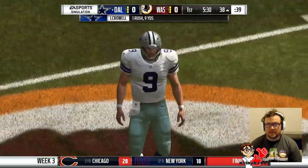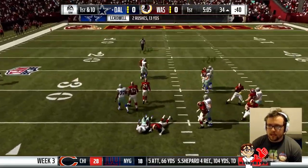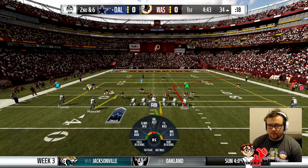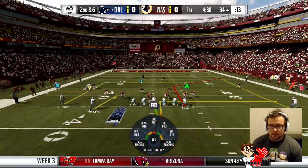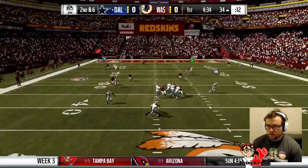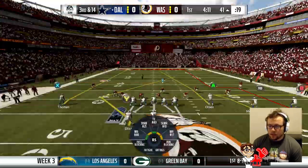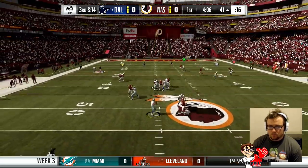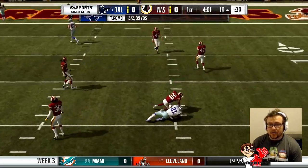Looks more like 9 yards. Maybe we'll pass it this time — this is a bit like a sail play or a flood play. Might even look at hitting Elliott underneath depending on if no one gets open. No one got open and we got sacked. I'm hoping that Hearns will get open but Elliott is open — it's a nice little catch, he's got 2 catches for 35 yards.